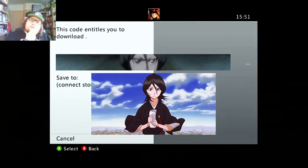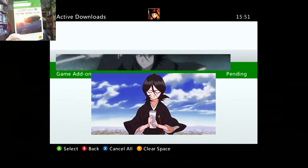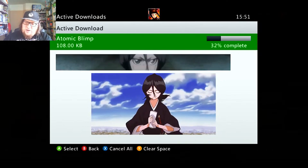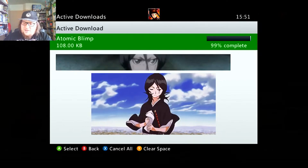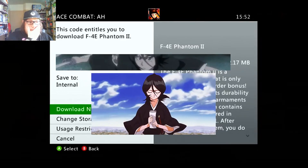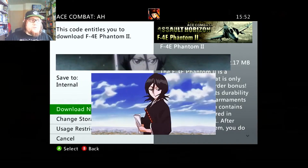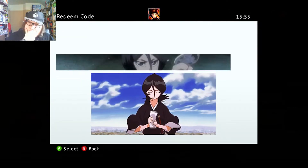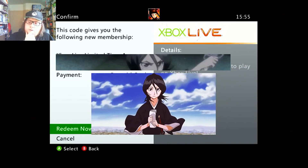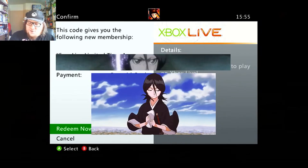The previous owner of this copy of Grand Theft Auto V did not claim the Atomic Blimp. It's time to fly the Atomic Blimp. Make Metal Bleed with the exclusive F4E Phantom 2 for Ace Combat Assault Horizon — let's give that one a go. It's odd that so many of these are unclaimed. These are all pre-owned copies of games and people didn't claim the codes. They did not disable these.